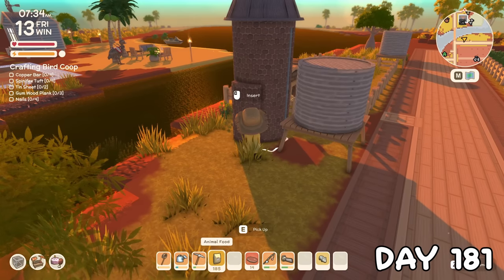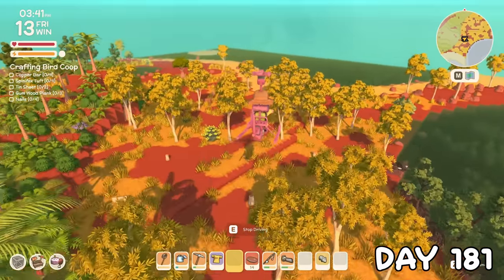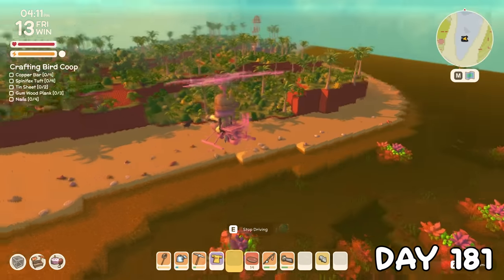On day 181, I filled up the new silo before buying a green jacket from Sally, and trying to find Ted Silly yet again. Come on dude, you're taking the pee now.